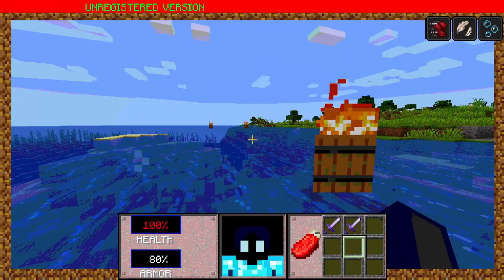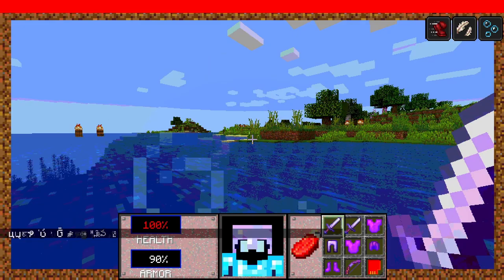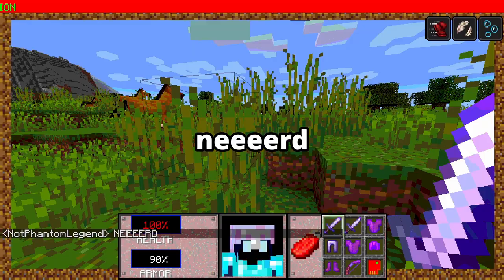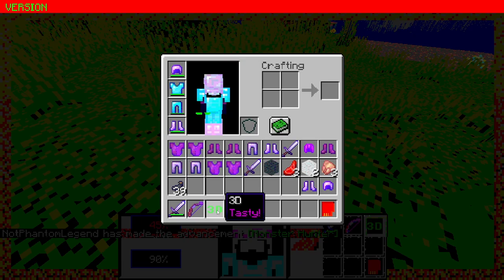There are now several cheat codes. Typing 'cows cows cows' will say 'there is no secret cow level' but obfuscated in chat. Typing 'nerd' with 'fouries' will summon a nerd creeper. Killing the nerd creeper will drop the 3D item.